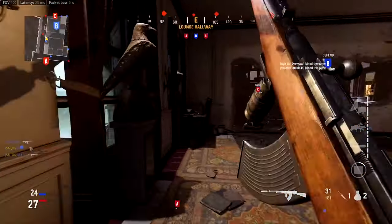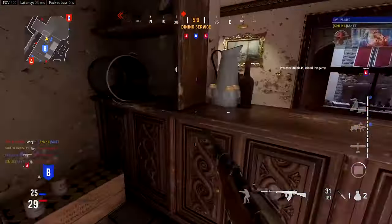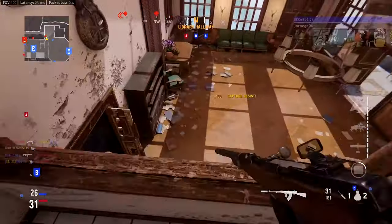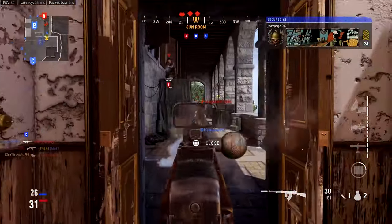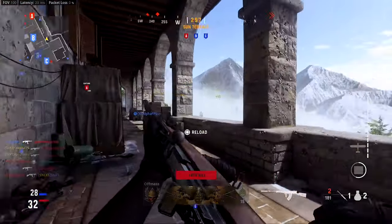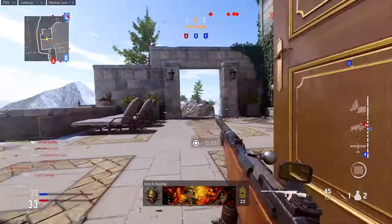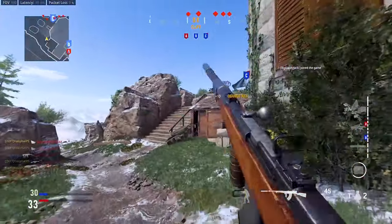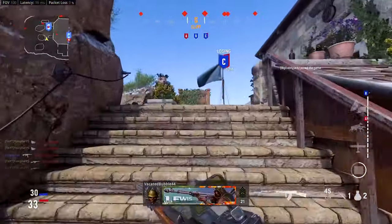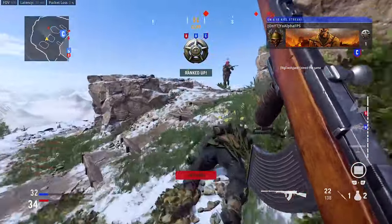For the third tip, you're going to want to have good killstreaks equipped and play to get those killstreaks. As you can see on this gameplay I'm using the spy plane, dogs, and local informants — those are my favorite killstreaks to go for nukes with. You don't have to use those exact killstreaks; you can use something like the bombing run, but just use killstreaks that you know you can get and that will give you good kills.